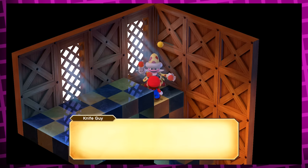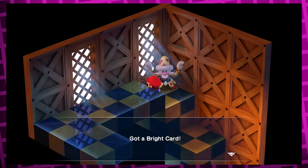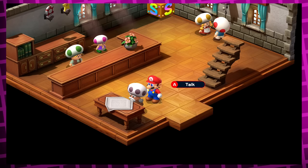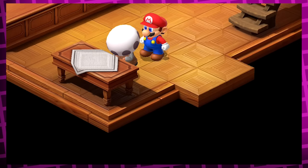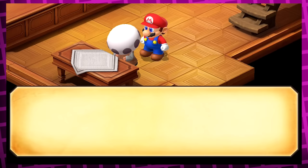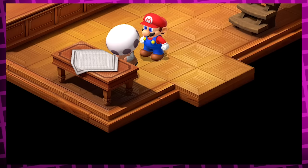Something else you can do after Marrymore is go back into Booster Tower to find Knife Guy, where if you win his 'Which Hand is the Yellow Ball in?' game 12 times in a row, he'll give you the Bright Card, which you'll need way later in the game to enter his brother's casino. But you can also go back to the Marrymore Hotel and talk to an elderly Toad who wants to buy it from you for 100 coins. If you decline, he ups his offer to 5 frog coins, and if you decline again, he'll up it to 10 frog coins as his final offer. If you do sell it to him at any point, he'll offer to sell it back for 15 frog coins. This is the only Bright Card in the entire game, so this is just a terrible deal all around.